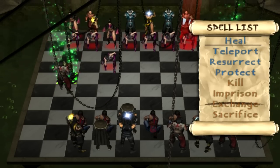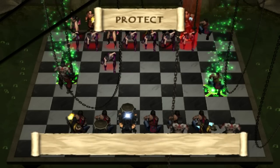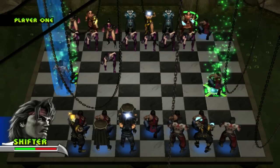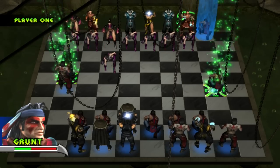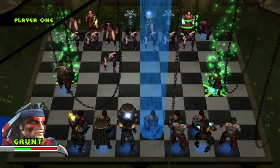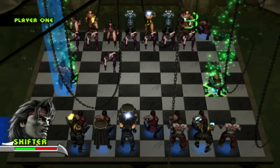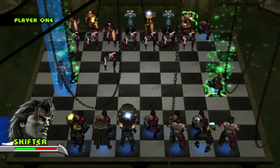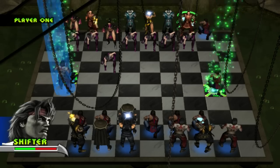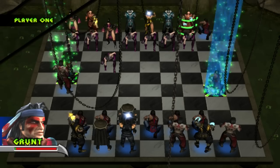I'll show you what I'm going to do for my next turn. The AI used a Protect spell. So that spell basically means I can't attack that piece or cast spells against it for three turns — they're basically invulnerable for three turns. But why would the AI do that randomly? I had no intention of targeting that piece.